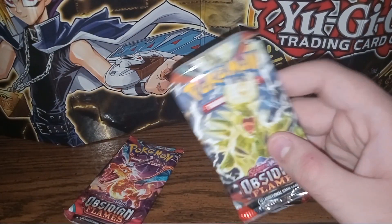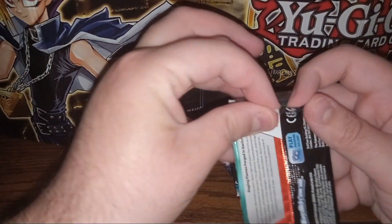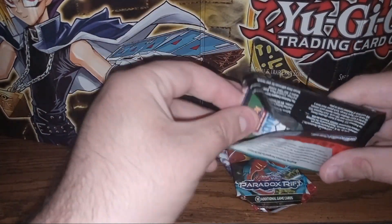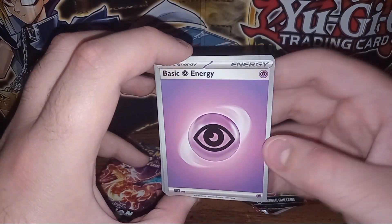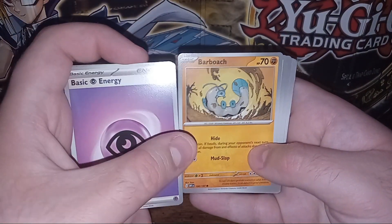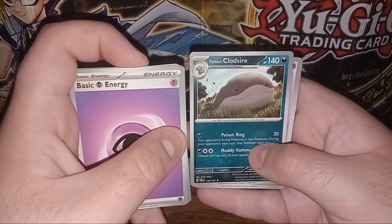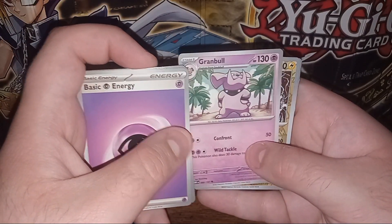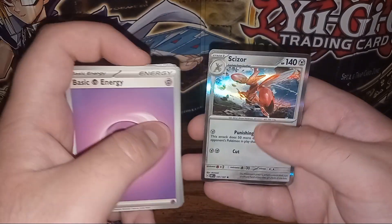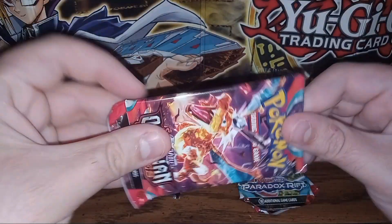Let's see what we can pull out of this first Obsidian Flames pack. We start off with a Psychic Energy, we have Wiglitt, Barboach, Luchonk, Tad Bulb, Camerupt, Palady, Clodsire, Granbull, Magnemite, Sharpedo, and Scizor. Nothing great out of that first Obsidian Flames pack, but hopefully we can clutch up with the second one.